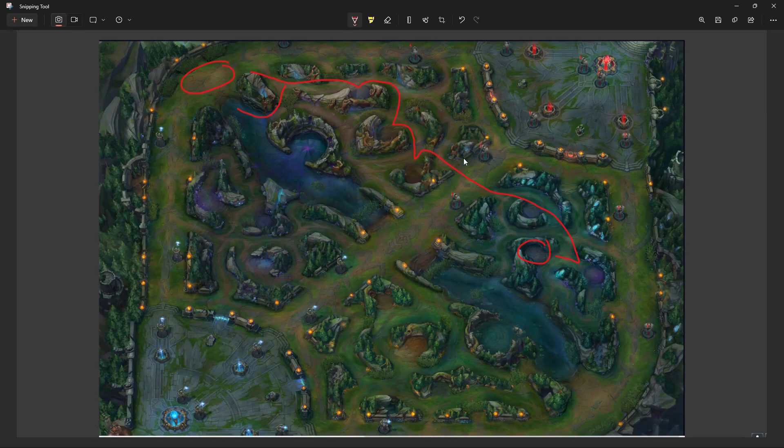The core idea behind pathing efficiency is you want to make sure you're going camp to camp quickly, clearing your quadrant, and not crossing over where you want to go. What I mean by crossover is something like: doing Blue, going to Wolves, crossing back over to Gromp, and then pathing back towards mid lane to go to top lane. See how many times you crossed over? You do Blue, cross back to Wolves, go down to Gromp, then decide to path all the way up top.